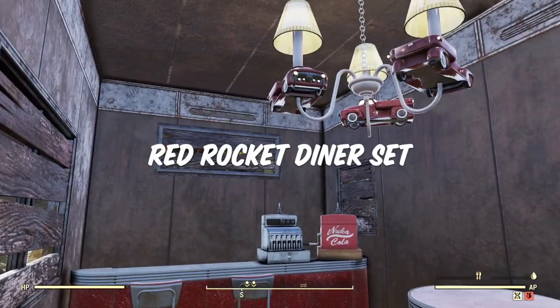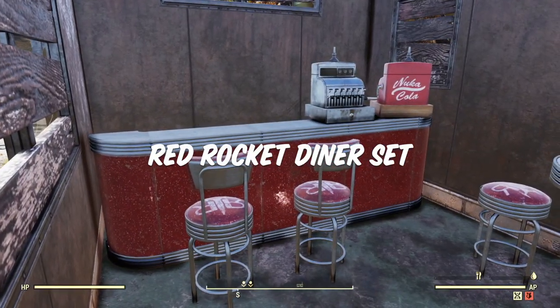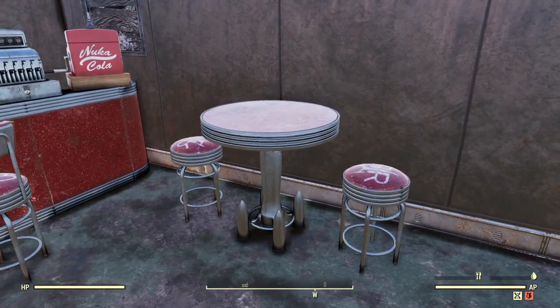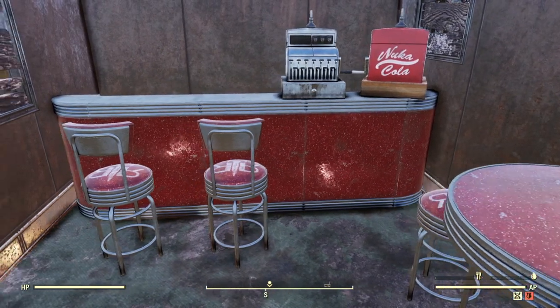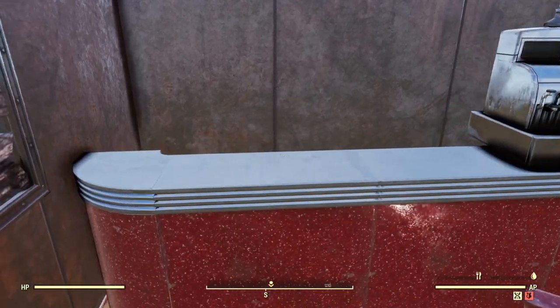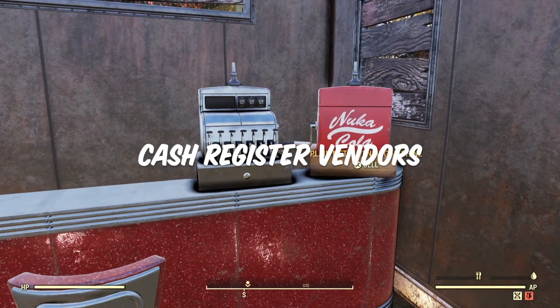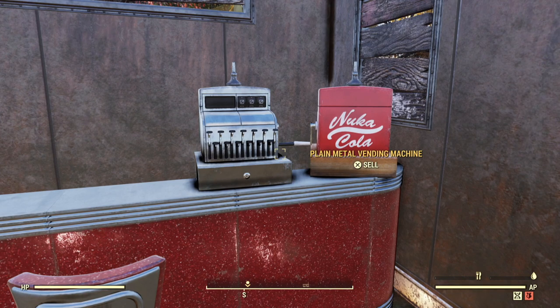The Red Rocket diner set is another one I've had for a long time and used so much. The individual pieces are great on their own as well, not just as a whole set. The stools and tables are really good by themselves, the benches for the booths, and the counters make a really great kitchen counter in a more modern build. And the cash register vendors are another favorite, especially if you're doing a more commercial type build — a shop or a diner — and you don't want one of those huge hideous vending machines sticking out like a sore thumb. I will be showing you some tricks to hide those vending machines in an upcoming video. These cash registers come with four different styles and they look fantastic.